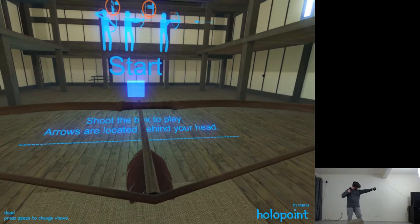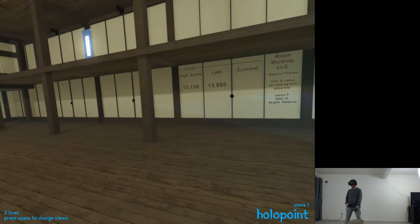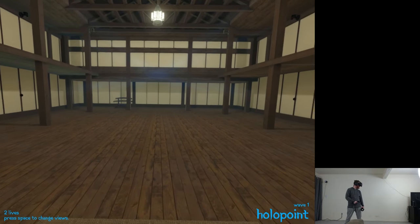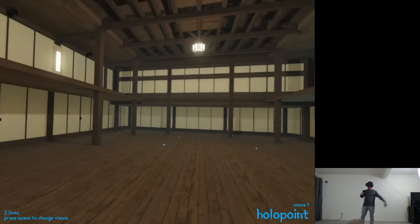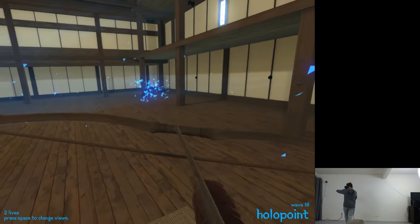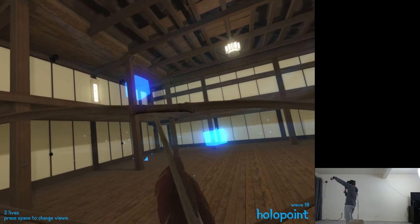The first game is called Hollow Point, which is an $8 game. It's a kind of bow and arrow archery simulator where you're placed inside essentially the Matrix training dojo where Morpheus and Neo do kung fu battles. You're in this dojo, you have a bow and arrow, and holographic cubes keep spawning. You need to shoot them, and every time you shoot them they explode and shoot little shards back at you which you have to dodge in your real space using room scale. The farther you get, the more intense it gets.